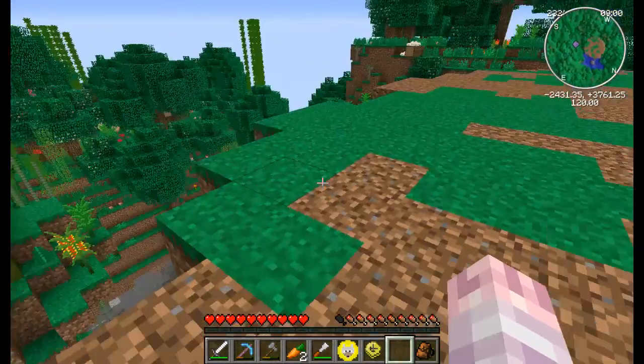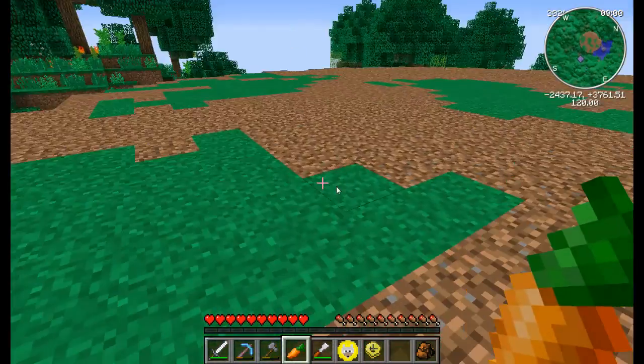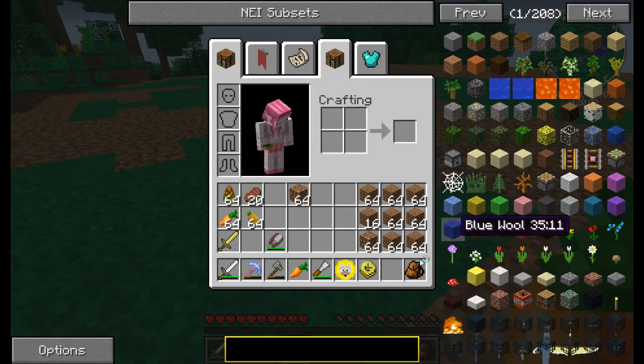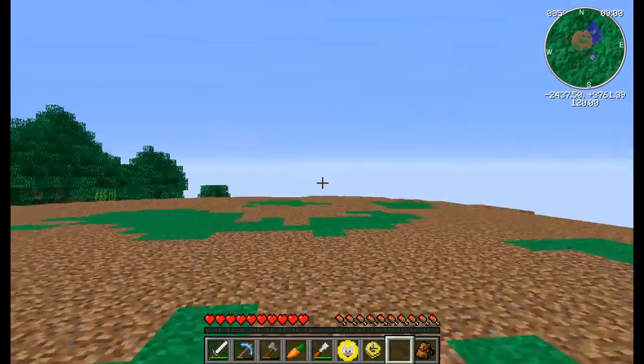I have done some things since yesterday. I have almost gone through an entire stack of carrots — I'd like to have a lot more. I organized my inventory a bit and got another doggy charm. I keep getting them whenever I log in.